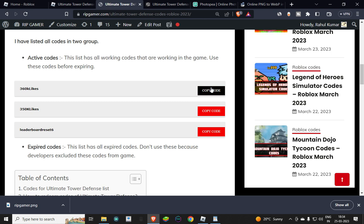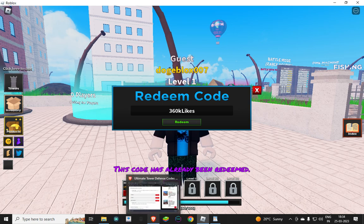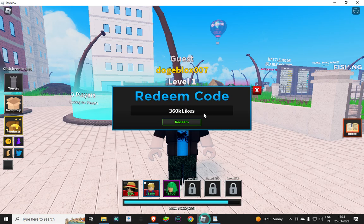You can copy the code — you don't have to type it, just click on copy code, go to the game, paste the code, and click redeem. This is so simple. I already redeemed this first code.